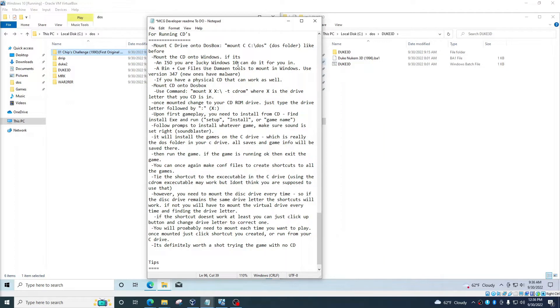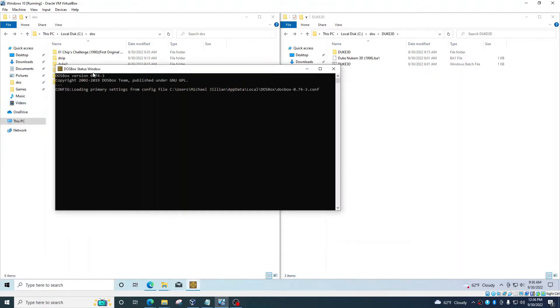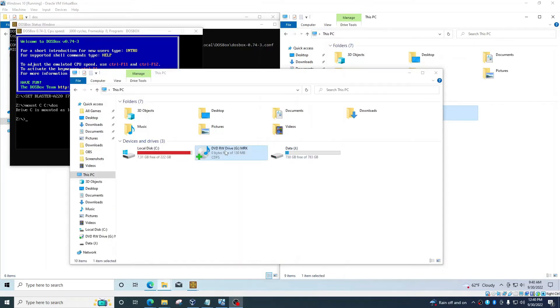Here is my guide on how to run CDs. What you have to do is first mount the C drive in DOSBox like normal. Let's open DOSBox — this is all without customization to automate it; I'll teach you how to automate it after. First type in the original mount command. We've mounted C as C:\dos. Now this is the part where you put your actual CD in. If you don't have a physical CD, this is where you use a digital CD — you need either a digital CD or an actual physical CD.